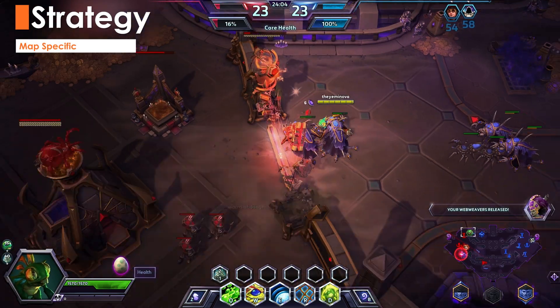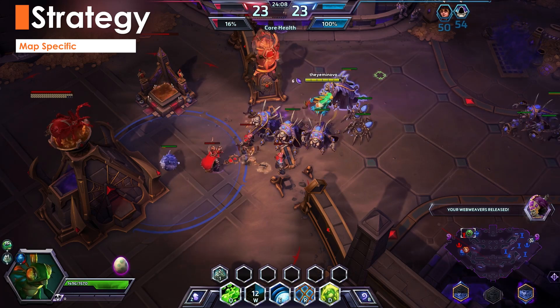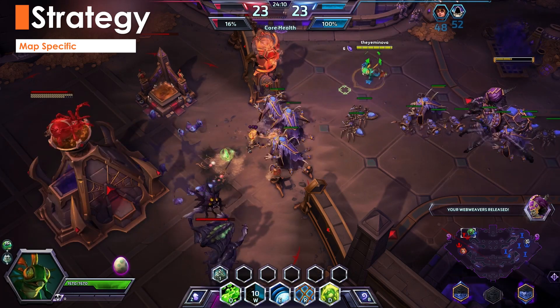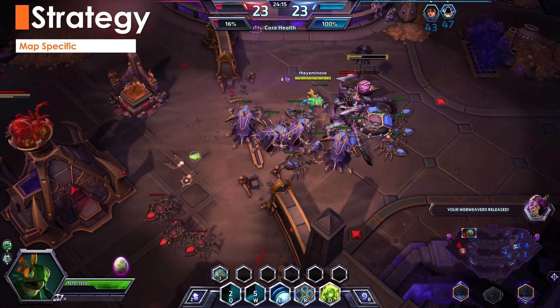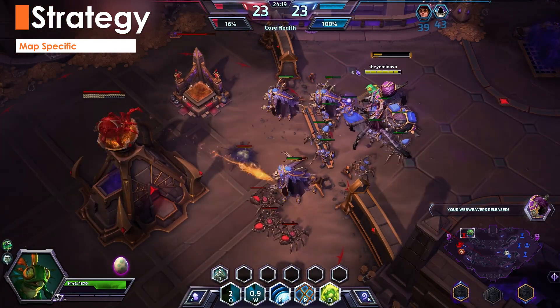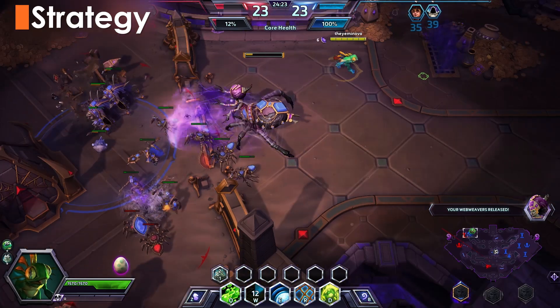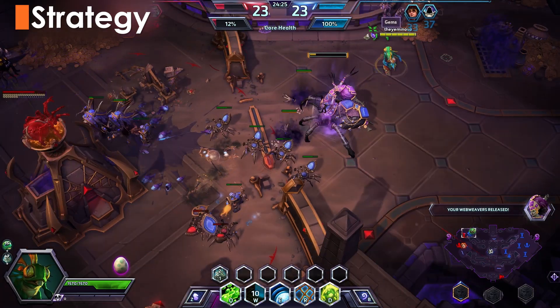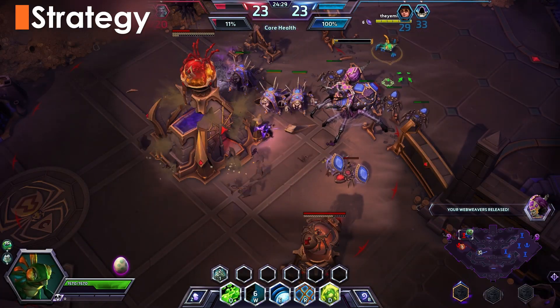Tomb of the Spider Queen is not a very strong map for Murky. He's not a good candidate for picking up gems unless you can turn them in quickly, but he is great at interrupting turn-ins. When the Webweaver spawns, Murky complements the added pushing power to a lane, but doesn't have the sustained damage to take down Webweavers quickly. With limited Murk camps on this map, it may be a good idea to substitute Block in for Bribe.